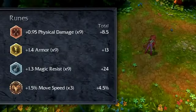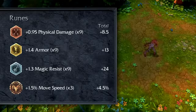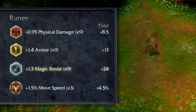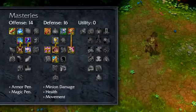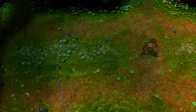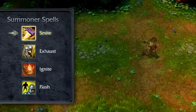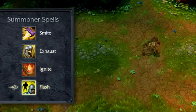I recommend building Evelynn with damage, toughness, and mobility in mind, specifically as a jungler on Summoner's Rift. Consider flat attack damage marks, flat armor seals, magic resist per level glyphs, and movement speed quintessences. Try 14-16-0 masteries, getting both armor and magic penetration in offense, plus minion damage reduction, health, and movement speed in defense. For Summoner spells, take Smite when jungling, Exhaust for ganks, Ignite for damage output, or Flash for safety.